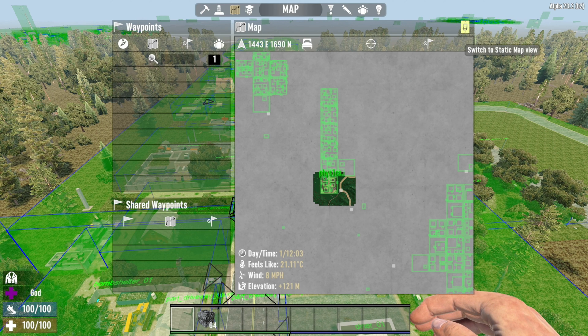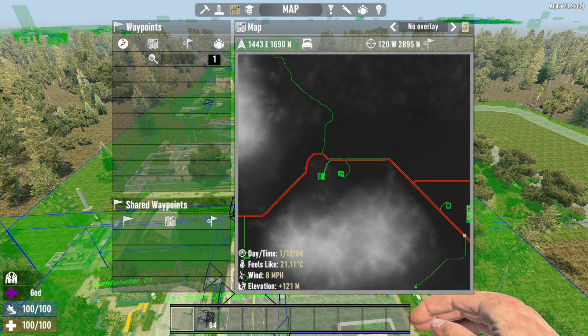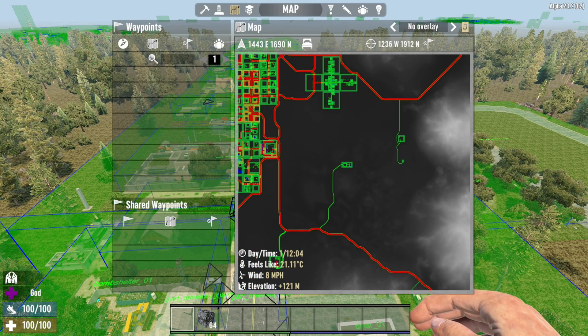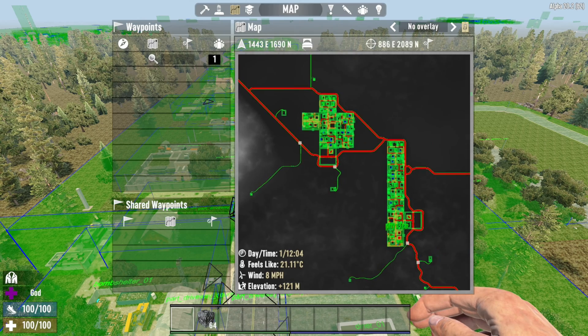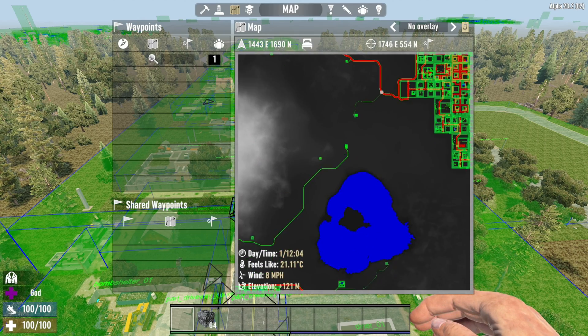Up in the top corner there is a switch to Static Map View, and if we click that, just wait a few seconds, we get to see the entire map overlaid. Now we can see where there are mountains, where there are different cities, and this gives us an idea of what is available — and that is one way of finding out and looking around the whole map.